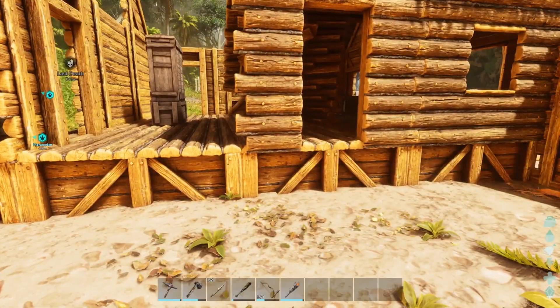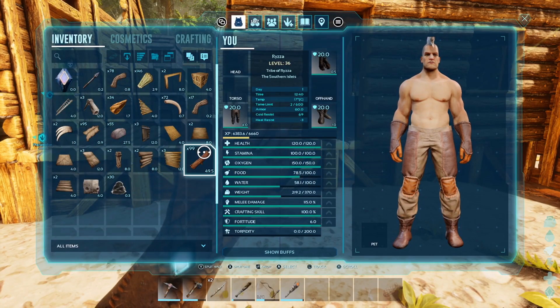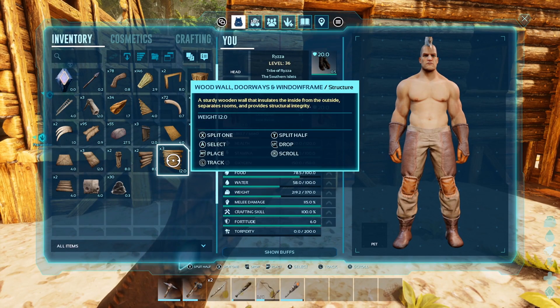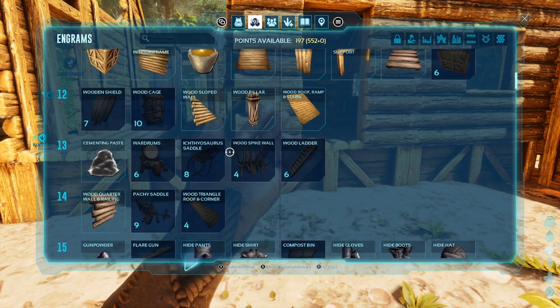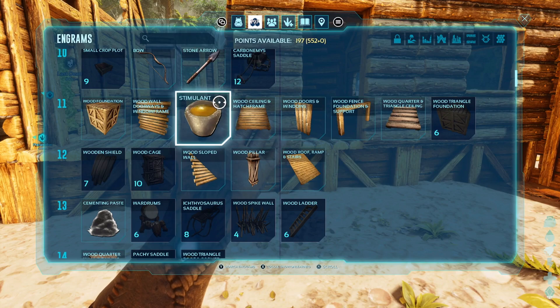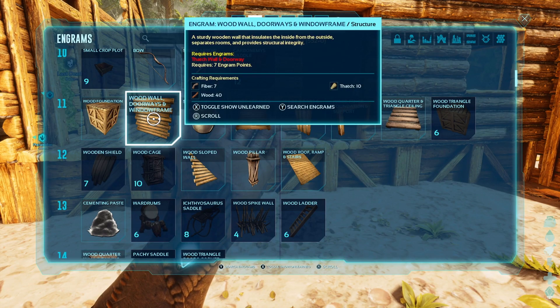They have simplified walls, door frames and all that now into one template. So when you're going through your engrams and you're looking for all those different ones, they are not there — they are now simply all put into one category.